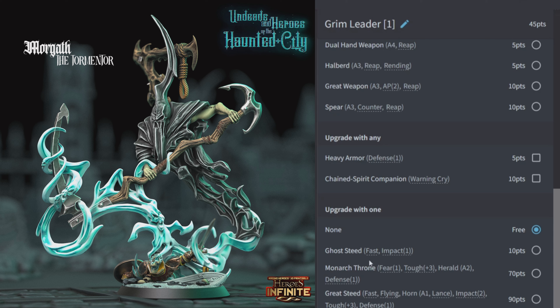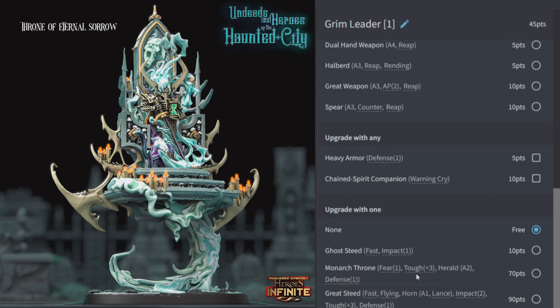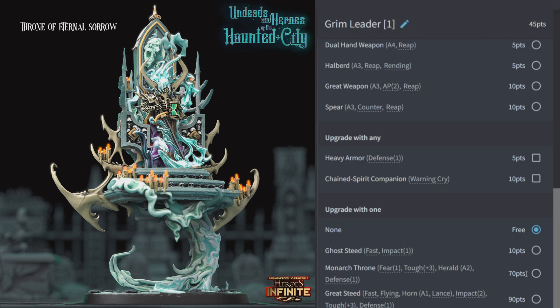You can upgrade with a Ghost Steed, Monarch Throne, or Great Steed. Ghost Steed is for putting him with a cavalry unit. Monarch Throne gives Fear, an extra three Toughness making them Toughness 6, two regular attacks, and defense plus one. Great Steed is Fast Flying with one lance attack with a horn, Impact 2, plus three Toughness, and defense plus one. Ghost Steed and Great Steed are for cavalry units; Monarch Throne is for running on foot with the rest of the ghosts.